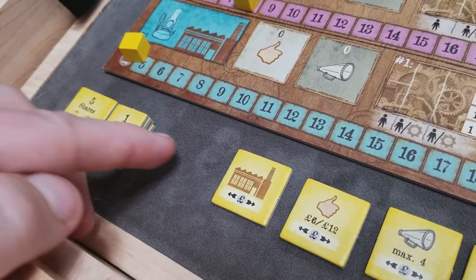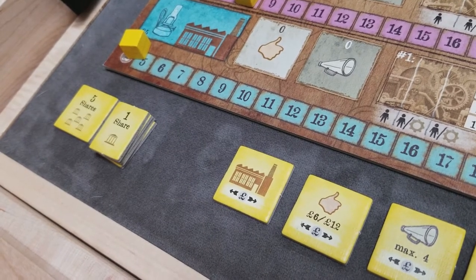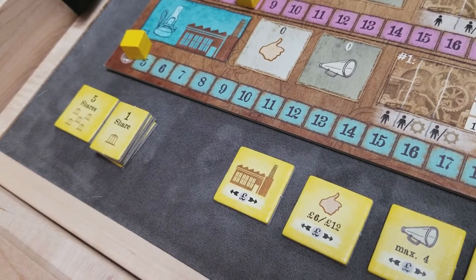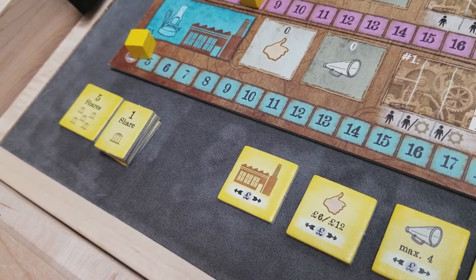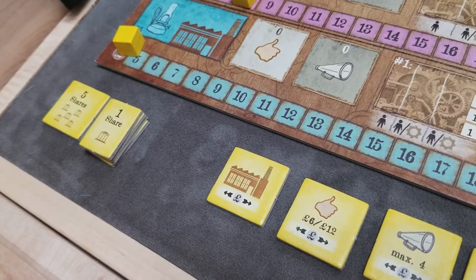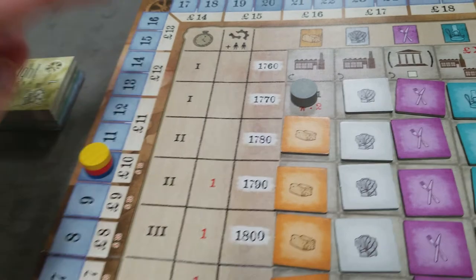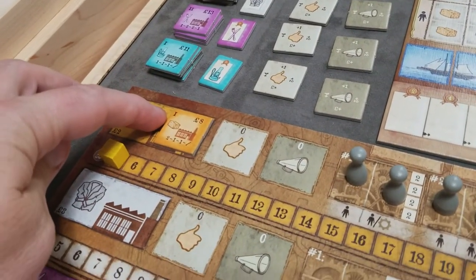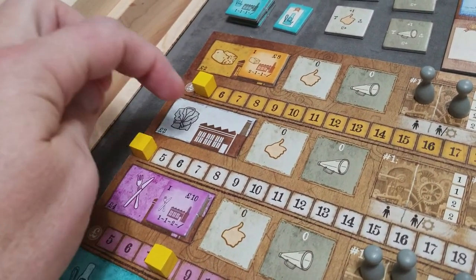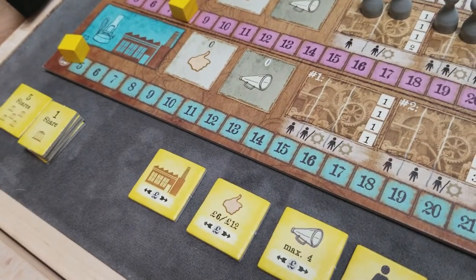The first action marker is the factory action. It allows you to build new factories, modernize existing factories, or even close existing factories. You can build and modernize as many as you desire or can afford. You're always limited by level — since we're in this round, I couldn't modernize to a level 2 factory yet. But in a later round, I could build, close, and modernize — even up to multiple levels — with one factory action.